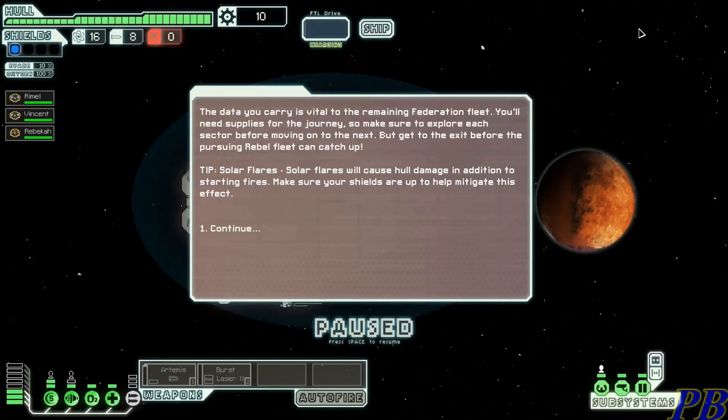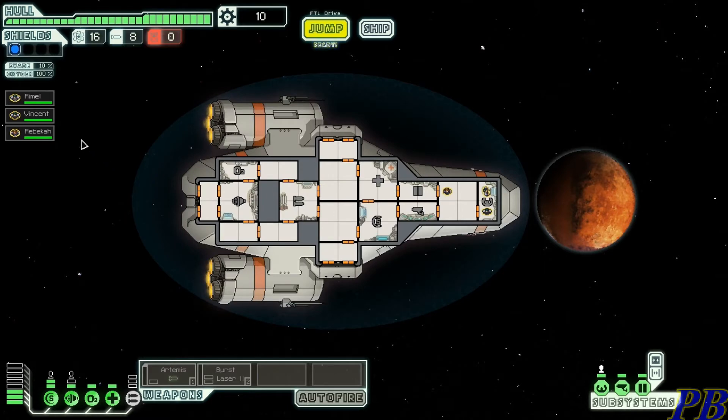We're starting on Normal difficulty — I don't want to make this too easy, and you may even see me die. You're part of the Confederacy and the data you carry is vital to the remaining Federation fleet. You'll need supplies for your journey. Make sure to explore each sector before moving on to the next, but get to the exit before the pursuing rebel fleet catches up. Tip: solar flares cause hull damage and start fires — keep your shields up to mitigate this.